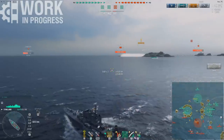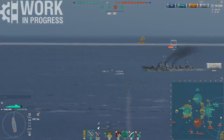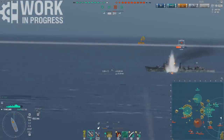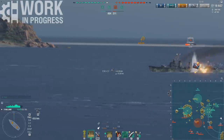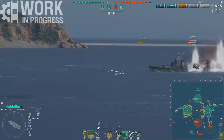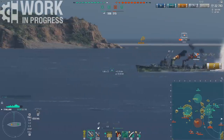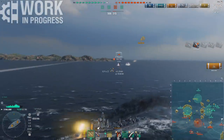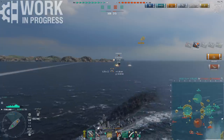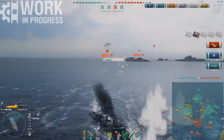You can alternate between a wider, basically normal spread that every DD has, and then the super narrow spread that is unique to these pan-European DDs. That super narrow spread is actually really, really nasty if you manage to catch ships off guard. I've devastated various ships because you're able to land so many torps, especially from odd angles — not full broadside, slightly angled — you're able to catch them off guard quite easily.